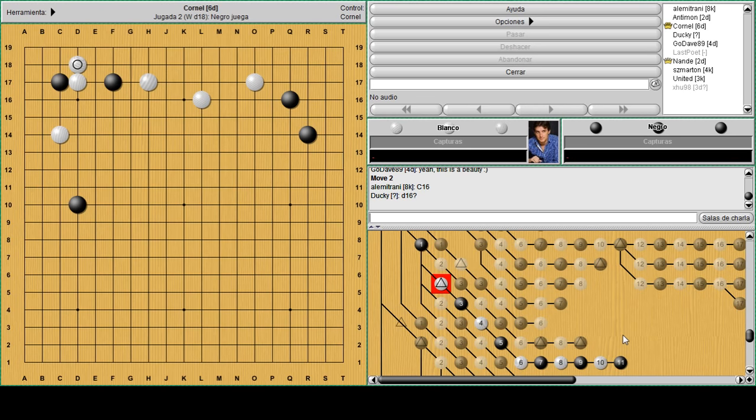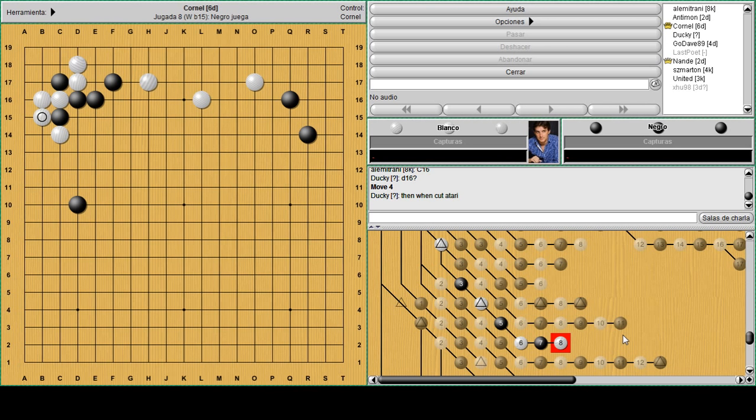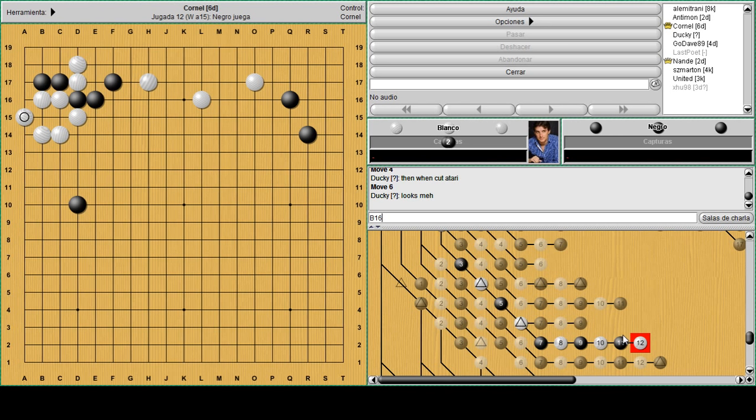D16 is interesting but a little bit questionable. If you play D16 against a crosscut you can't do much - it's going to be atari, nobi, and again you have to run quite heavy, so white keeps the corner. After atari there's not much to do. In this corner if black tries to kill white, white will find the tesuji and capture the three stones faster.